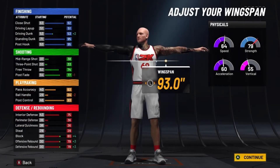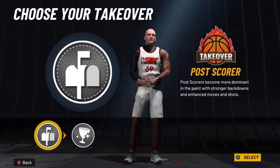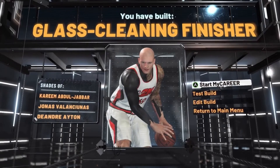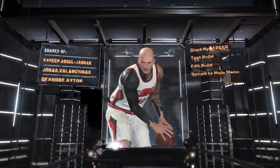So yeah, really good defensive stats. You've got a good post fade, 20 playmaking badges, 30 finishing badges, and good physicals. For takeover, I'm going to go with the post scoring takeover — obviously since it's a post scorer. This build is a glass cleaning finisher archetype. It has Kareem Abdul-Jabbar, Jonas Valanciunas, and DeAndre Ayton. There are 68 badges on this build.